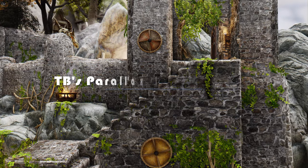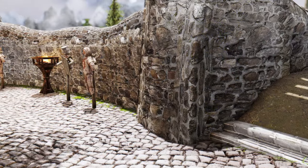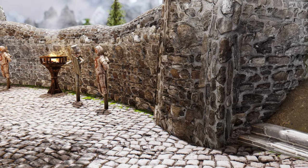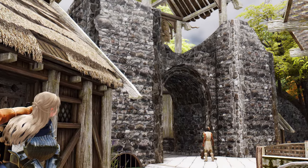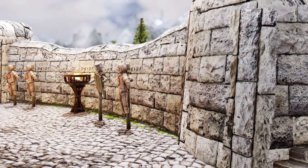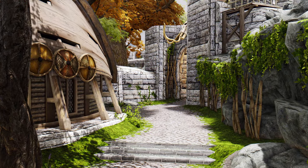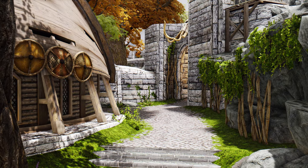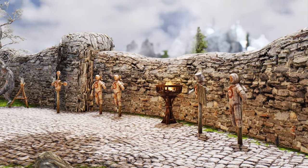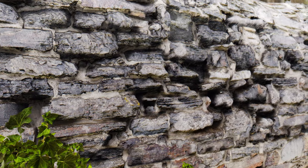Lastly, let's discuss TB's Parallax Whiterun Walls. This mod reconstructs Whiterun's walls in resolutions ranging from 2K to 8K and offers three different variations, all while supporting parallax. The texturing of the walls becomes more three-dimensional, enhancing immersion. Elevate the beauty of Whiterun with these enhancements.